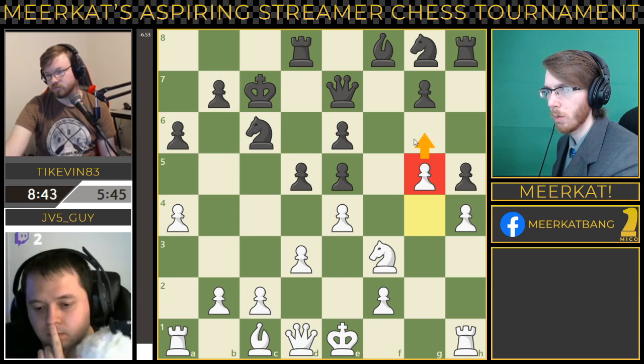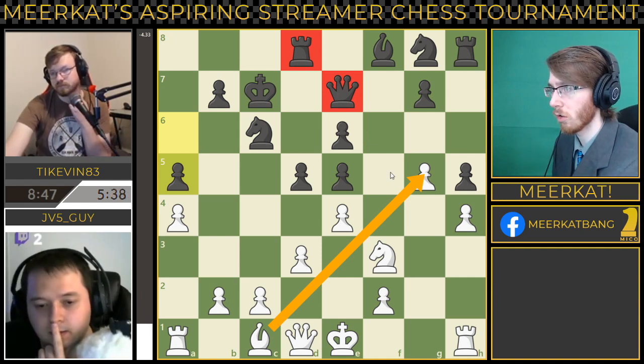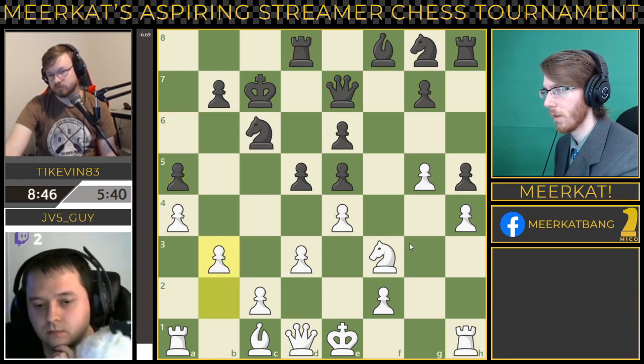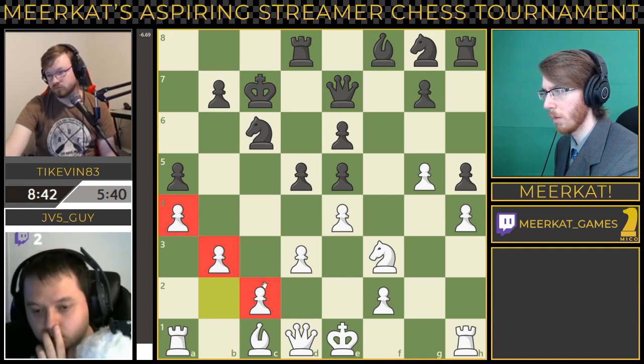I could see at some point him trying to push this pawn and then bringing the bishop up to attack here. That might have actually been a better move last turn potentially. Hindsight's 20-20. Now talking about pawn walls...